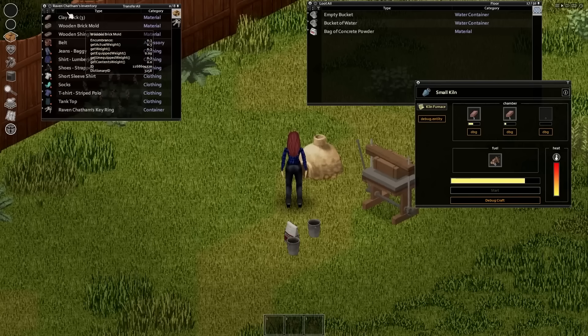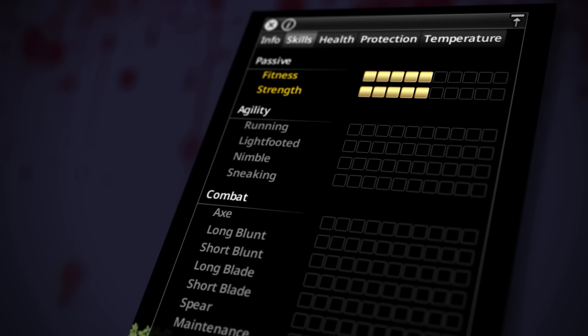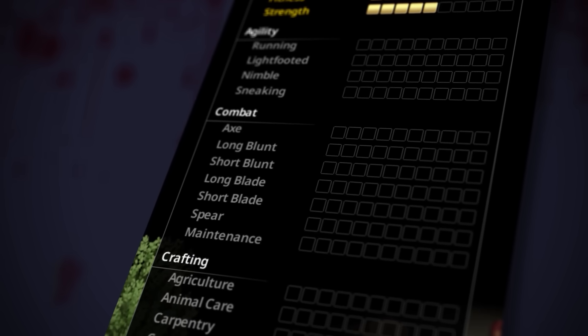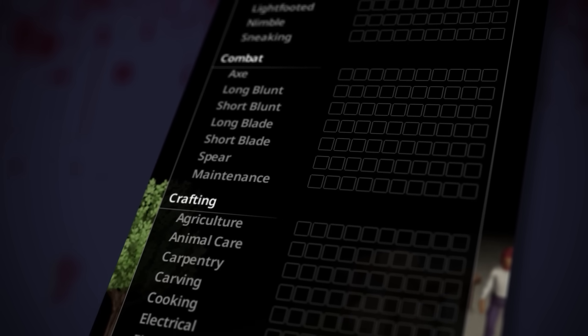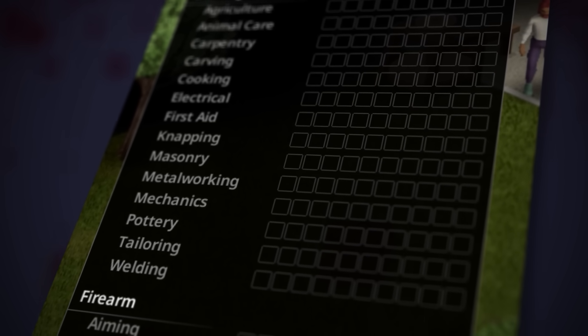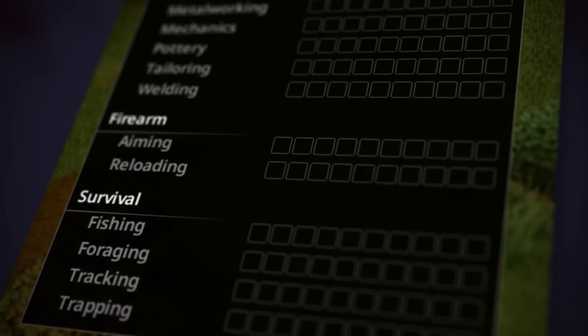The team has also spent time working out how best to separate their new skills for crafting, and we get a look at a new list showing how these will appear in build 42. Personally I think this UI is going to need a bit of a facelift with all these new skills, or at least a way to indicate more clearly which skill is assigned to which progression bar, as there are a bunch more and I can see it blurring together.